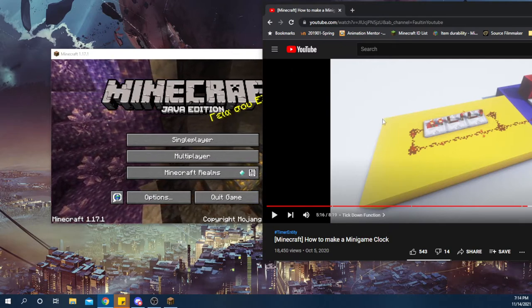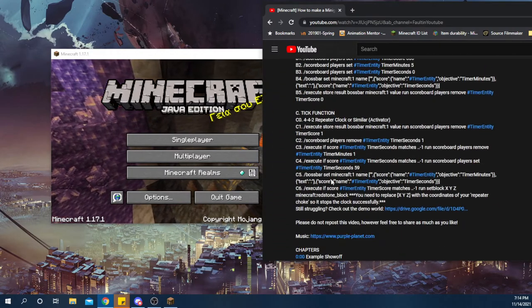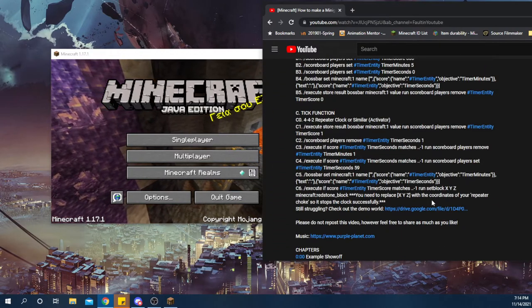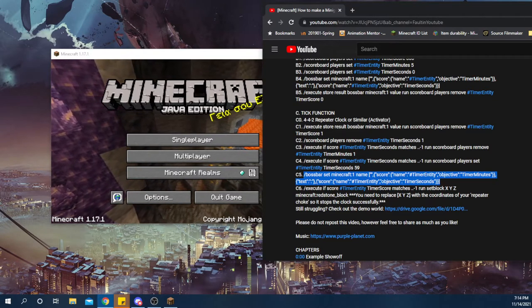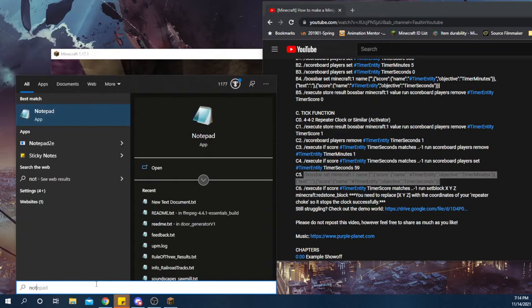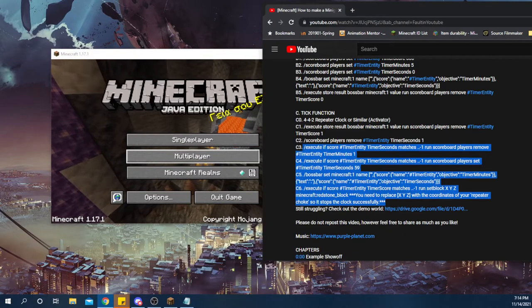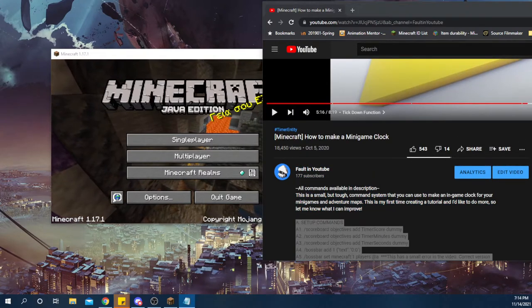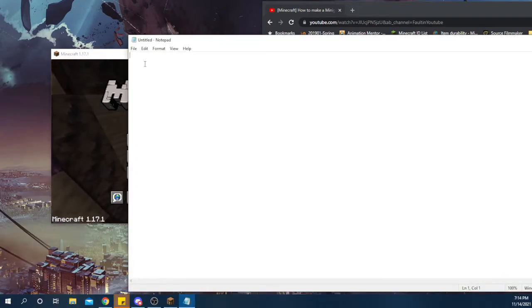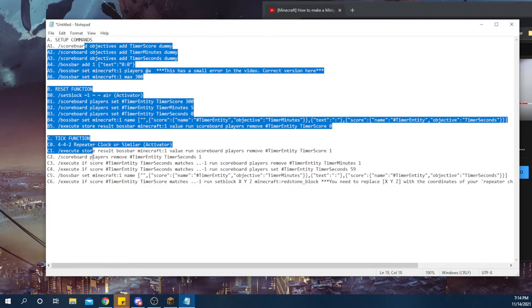You're still going to want to go to that video as the first step, because we're going to copy all the commands. Why type out something like this when you can literally copy paste it when I've given it to you right there? So the first thing I'm going to do is get a notepad, drag all the way to get all the A through C commands. Here's notepad and paste. And we see we have all the commands here.